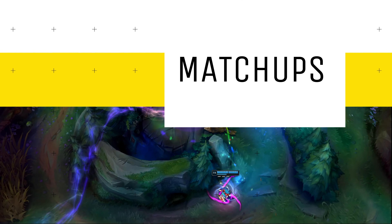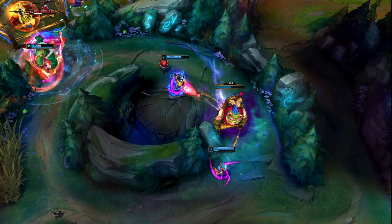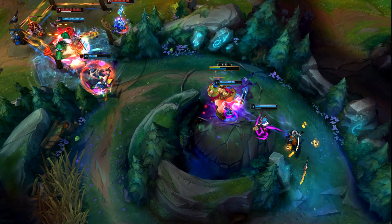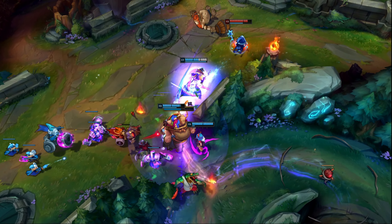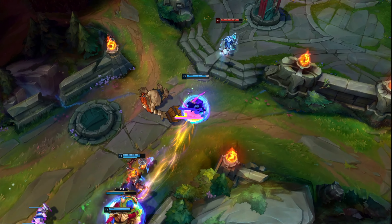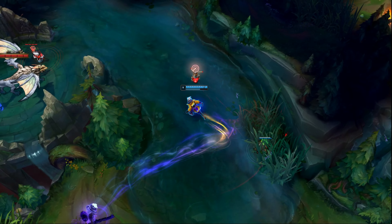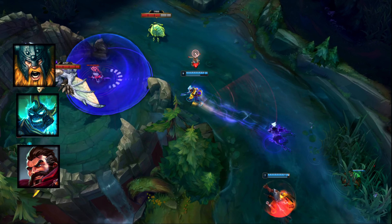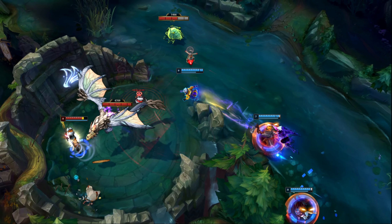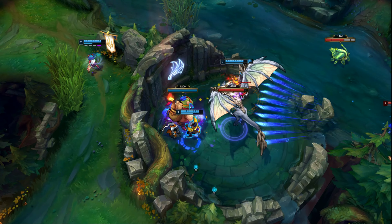Moving on from runes, we'll get into some of Ekko's jungle matchups. Although junglers cannot be countered as hard as in places like mid or top, there are definitely some junglers that can give him a hard time in the early game. Think champions like Olaf, Hecarim, and Graves — all champions that thrive off of running over the enemy in the early game and taking as many camps as possible. Getting behind against these champs basically means you'll always be behind on tempo, even if you powerfarm, so it's really hard to catch up.